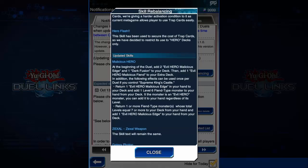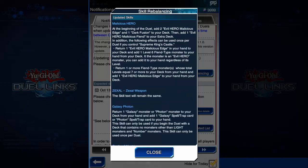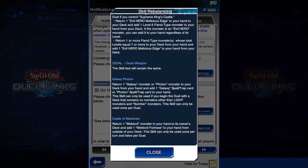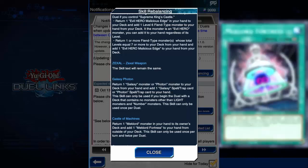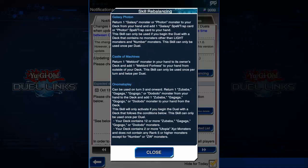Zexil Weapon will now be able to select new Zexil Weapon cards. Galaxy Photon can now use Number monsters in the extra deck — it doesn't have to be a Light monster. And with Castle of Machines, you can now return any Meklord monster instead of only Meklord Emperor monsters to add your field spell.